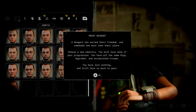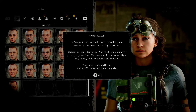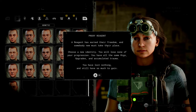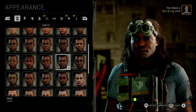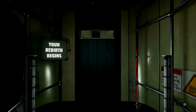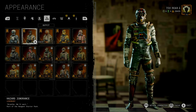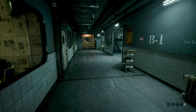Alright, credits seem to be done — let's see what happens here. They get put back — I'm wondering what happens and how it works for the other trials. Welcome to the therapy. I'm Dr. Easterman. I want you to earn their freedom and somebody new must take their place. Choose a new identity — you will lose none of your progression, you have all the same rigs, upgrades, and cumulative trauma. The game builds our new character. I'll probably just wear a suit again — I think that's what I looked like the first time. We have money so we have this one, this one, this one, and this one — I just want to buy this guy. That's gonna conclude the video. Thanks for watching, like, sub, peace out.